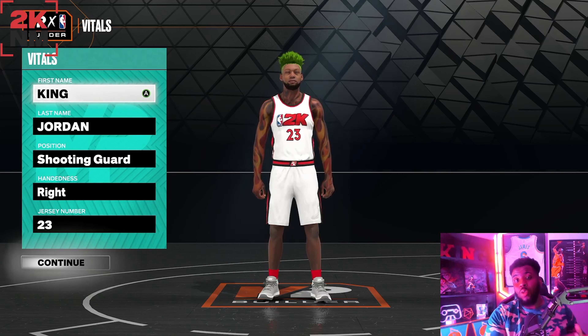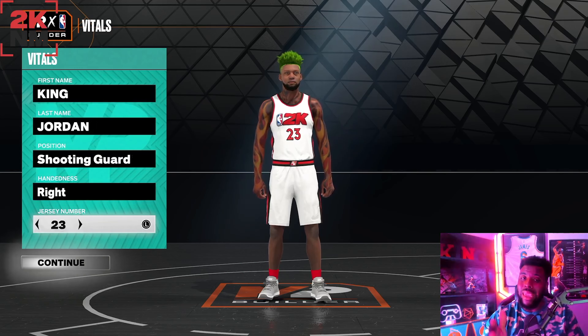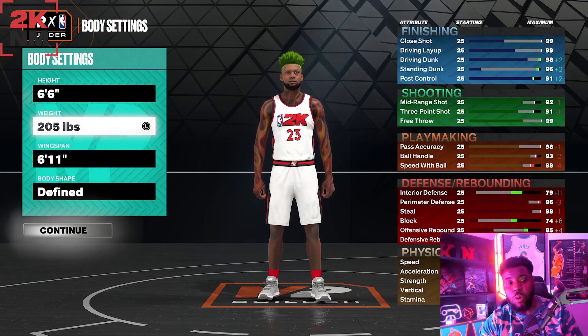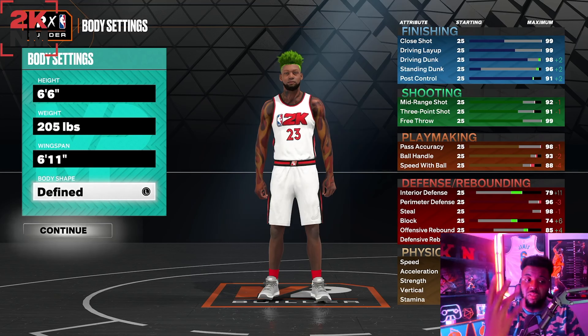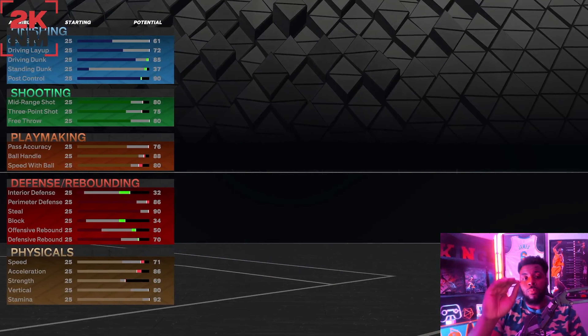We're going with shooting guard, right hand, number 23 — 6'6", 205 pounds, 6'11" wingspan. Those are the body settings you want to go with for this build. It represents Michael Jordan as best as we can.